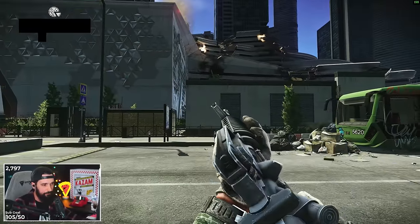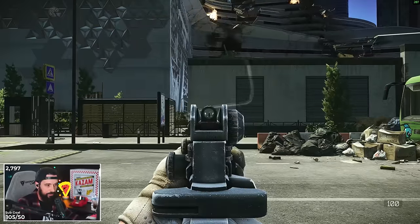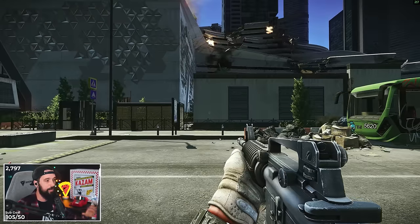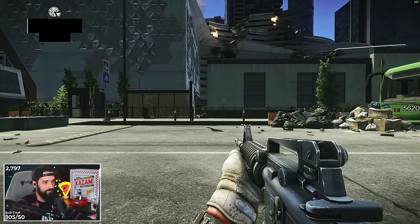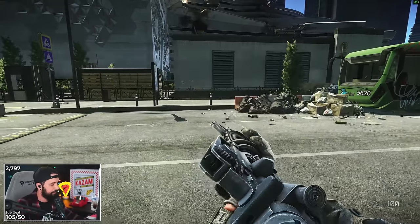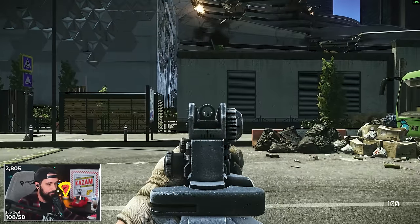This is a completely stock M4, even standing up. On semi-auto, instead of going straight vertical — straight up into the sky — the spread is limited. You do get some camera shake and some backwards movement, but you can stay on target. Even just crouching at level one skills, look at how tight you can keep your spread on semi-auto with a stock M4, completely unmodified. That's pretty incredible. Same thing with burst fire — you get a little bit more screen shake.